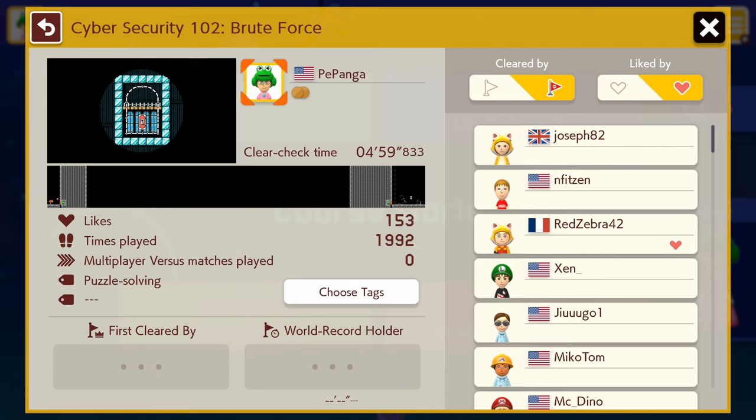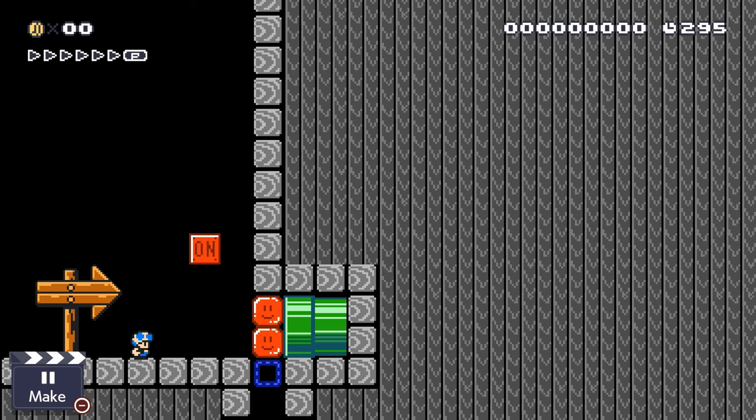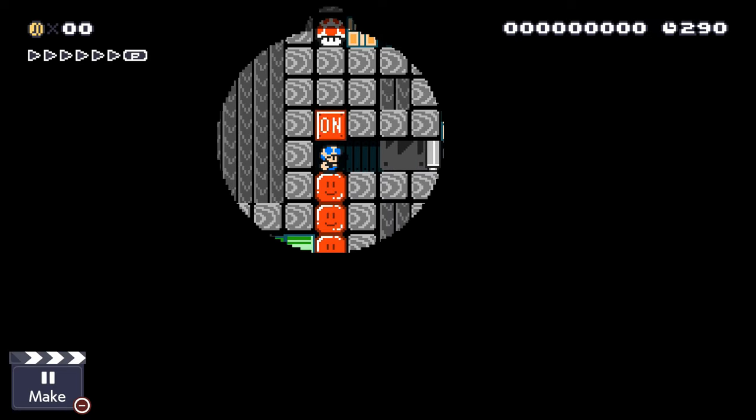So how does this level work? Well, the entire mechanism is built within the sub-world, so there is no chance of guessing the code by the level thumbnail. The level starts off by forcing the switch to be in the off state. This is important since the level is slightly darker in the off state, which prevents the player from being able to see as much of their surroundings.